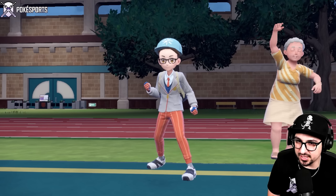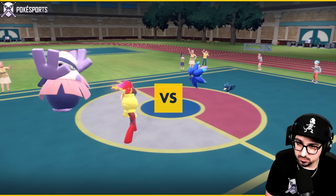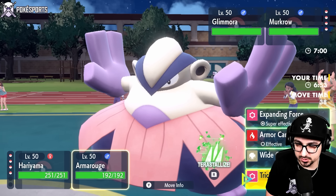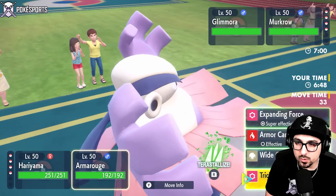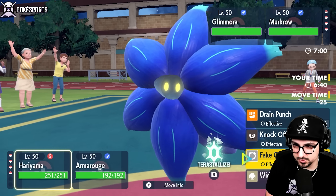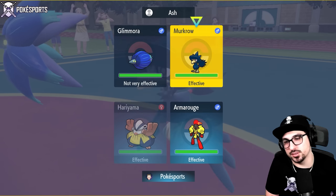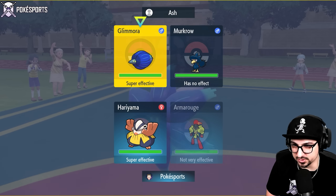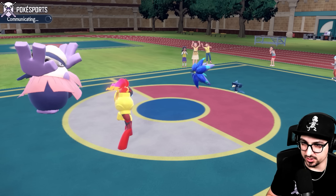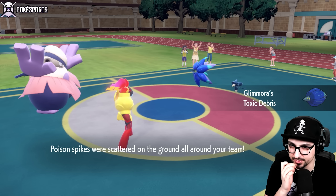Let's see what a world champion lead looks like — Murkrow and Glamoura. I'm not mad; that's pretty decent, though they forced a Grass Tera out of me for sure. Do they Sludge Bomb predicting Grass Tera, or do they Power Gem me? I have to fake a Glamoura hit and kind of have to Expanding Force it now. I'm about to get taunted by Murkrow. I'm doubling Glamoura — going full aggression here. I feel like a Taunt is what's coming, which is why I made that play.